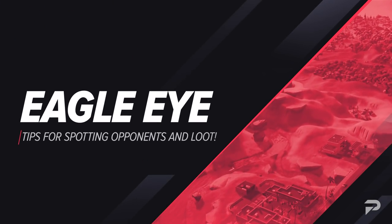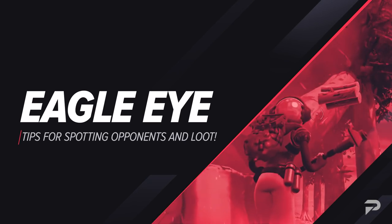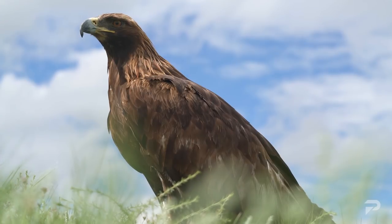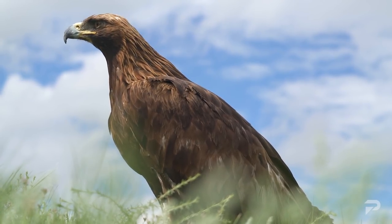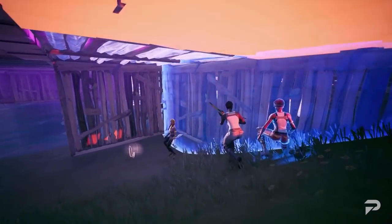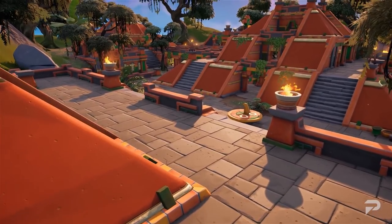Today we're going to be talking about eagle eyes. Eagles are some of the most perceptive birds out there, with the ability to spot creatures down below or far away as they fly from place to place. As a competitive Fortnite player, you need to show the same level of skill in spotting enemies, spotting loot and activity as you rotate from one POI to the next. So how do we achieve this level of skill? We're here today to help you do just that.